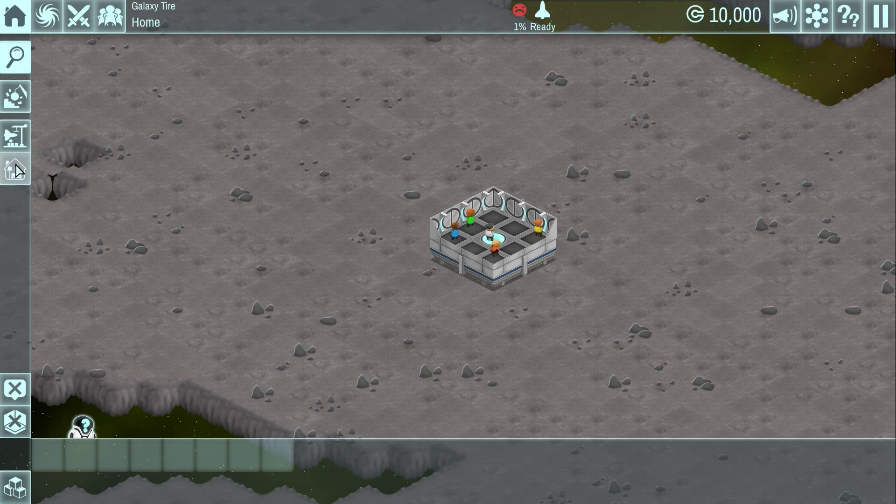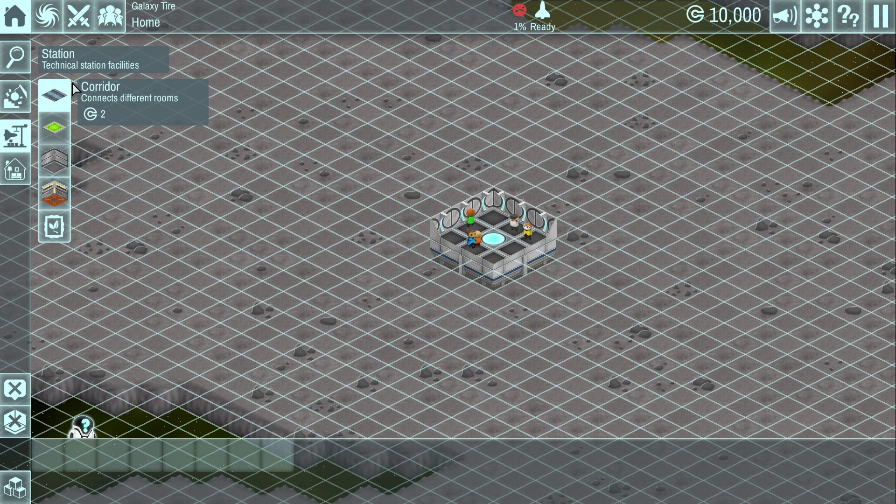The first thing we're going to do is take a look at the station controls — these are the different things we can build right now. There is not a lot unlocked just yet; we'll unlock more as we do missions. So let's take a look: we have corridors, which connect different rooms. You have to always put a corridor down between rooms — that's how it differentiates things. You can't have two rooms butting up against each other; you need a corridor separating them. So we'll put a corridor right there, very short, and someone will come over and work on that.